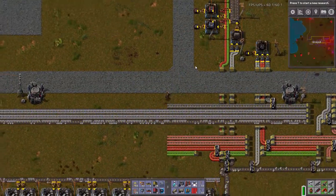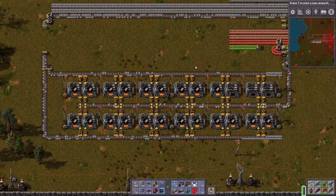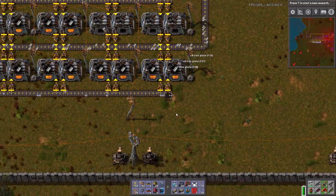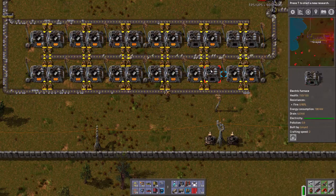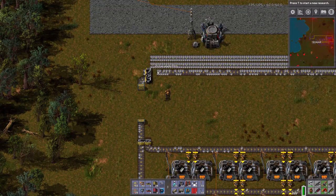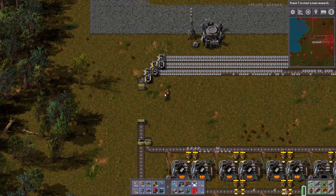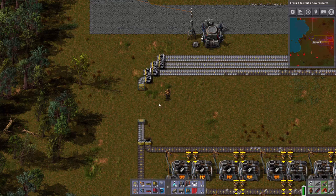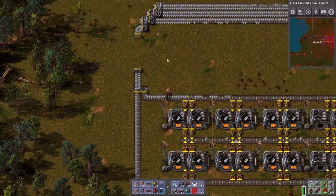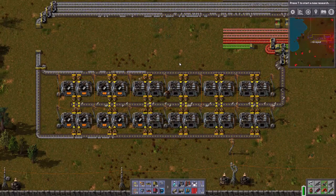So let's take a look at our steel smelting area now that it's fully made. I see a problem here — I have these going too far back. There we go. It's not all being taken care of because I'm splitting off of exactly one lane. I know how to take care of that. Let's compress it all back down into one line again. And that should be sufficient.